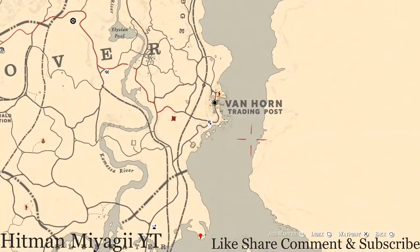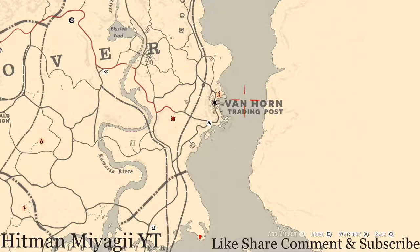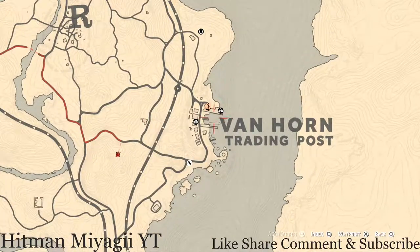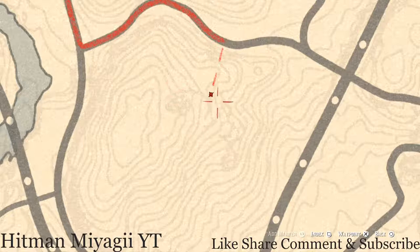The next thing I want to get to is the Caribbean Rum antique alcohol bottle. The Caribbean Rum antique alcohol bottle is right outside of Van Horn. Fast travel — since it's your last couple of days for free fast travel — go to Van Horn and go right here to this location. There's an eye right here, and where my waypoint is there's an overlook. Go all the way to the top of that overlook and that's where your Caribbean Rum antique alcohol bottle will be.